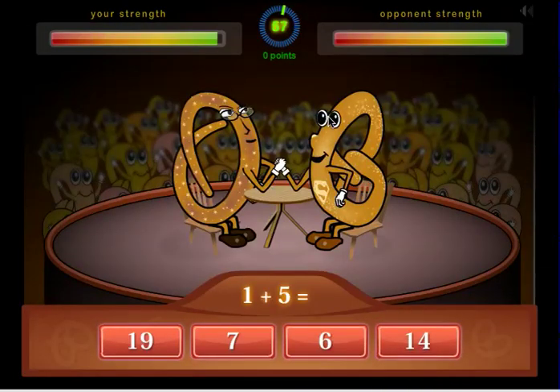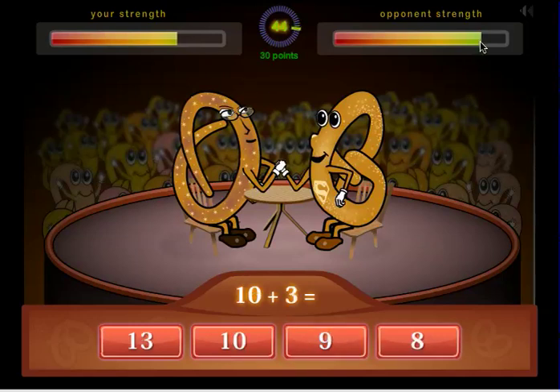1 plus 5. You see you have to move fast — your strength starts decreasing the longer it takes. 8 plus 2 is 10. You just have to get all these right. 6 plus 7 is 13. Look at my opponent's strength dwindling.